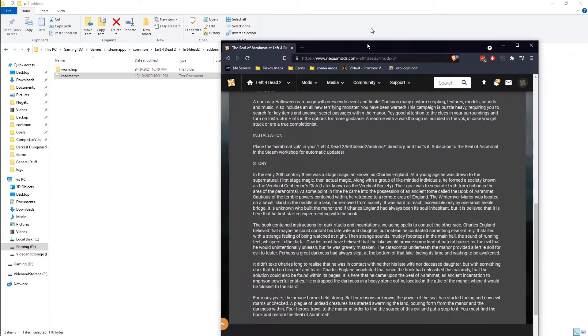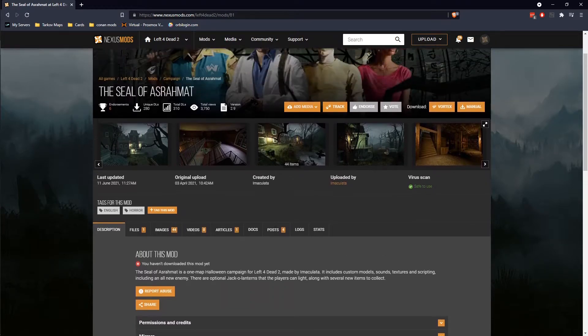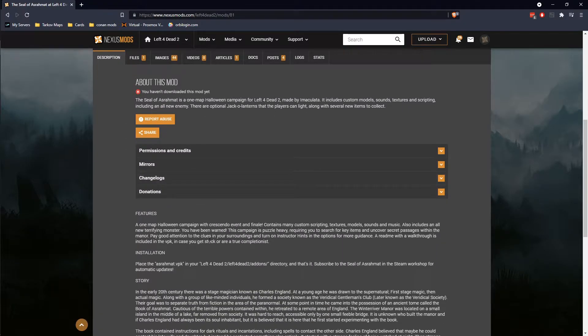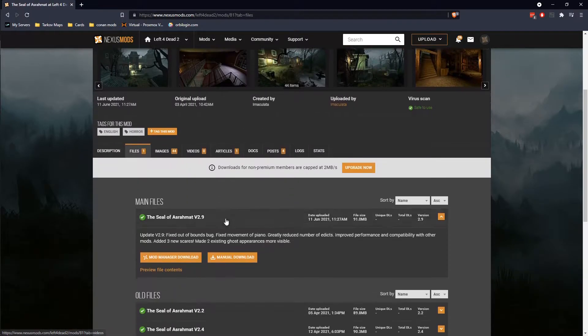Next up is to go get a mod. Here is a campaign mod added by Immaculate called the Seal of Asharmot. Basically this mod is going to be adding an additional campaign that is specifically Halloween-themed. Let's go ahead and snag that.